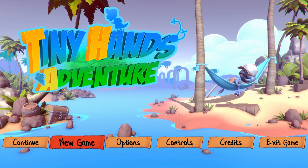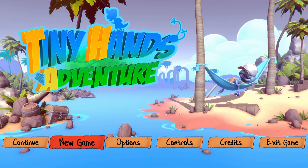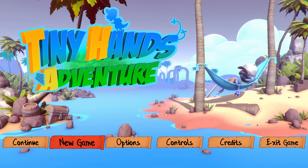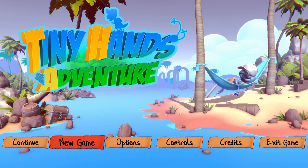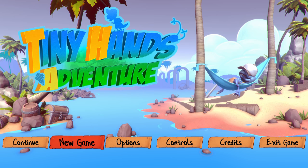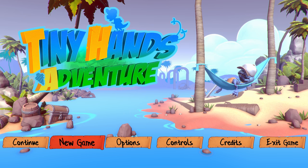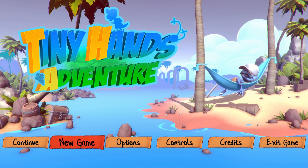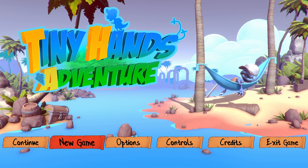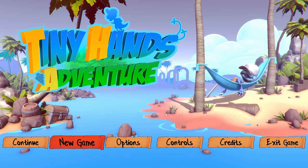Hello ladies and gentlemen, Random Gamer Riven here bringing you another indie first impressions video. Today I'm looking at Tiny Hands Adventure, which has released on PC and Nintendo Switch. The developers Blue Sunset Games sent us a key code to look at this title on Steam. This game does need some work, so I'm going to go through what I've played and give some design feedback to the developers, since design was one of my fortes.